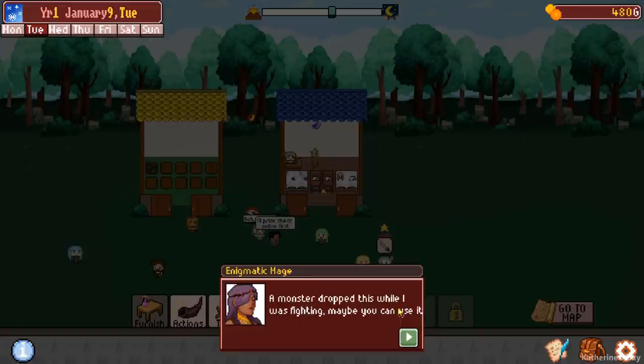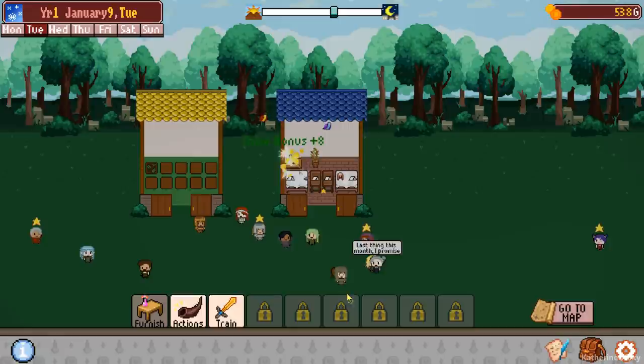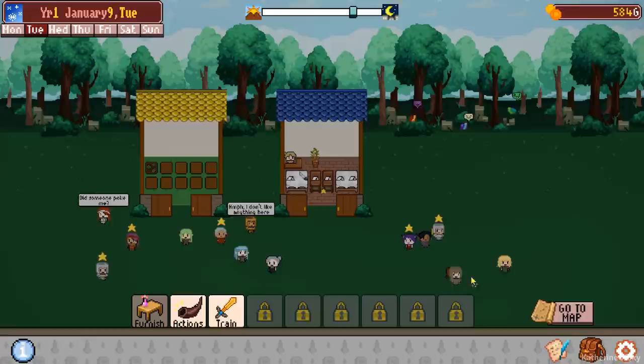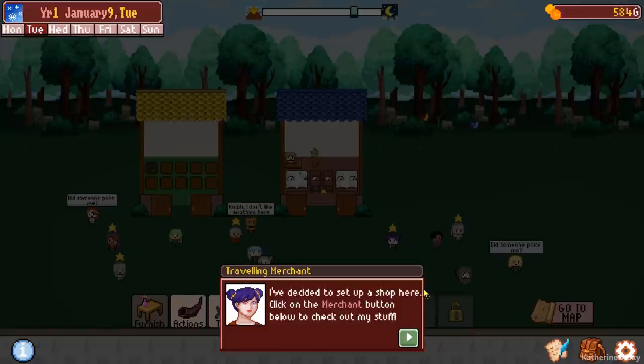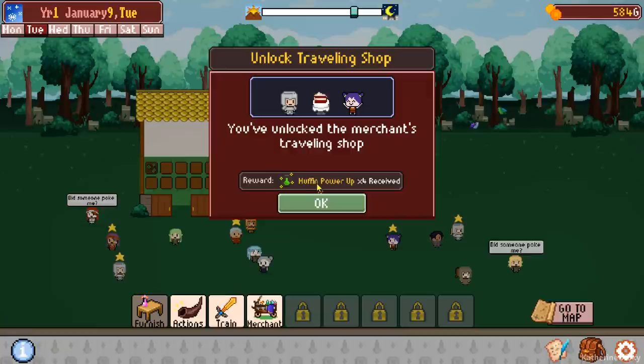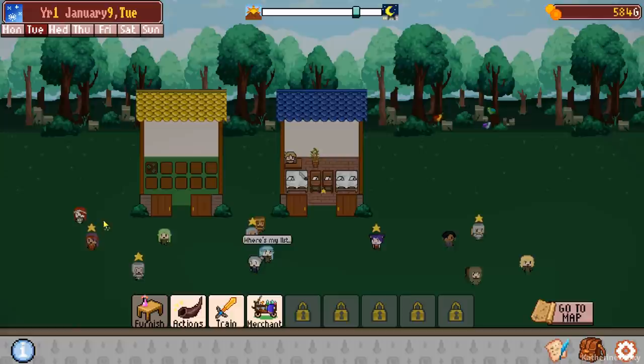A traveling merchant: 'I've decided to set up a shop here. Click on the merchant button below to check out my stuff. Here's an early loyal customer present just for you. Also you might notice some new options on the dungeon selection screen.' She gave us some muffin powder times four, which is very nice. Another horn from that bird. The strong warrior gave me stuff. 350 gold is due at the end of the week. I feel like we can expand our shop — I think we can afford it right now.